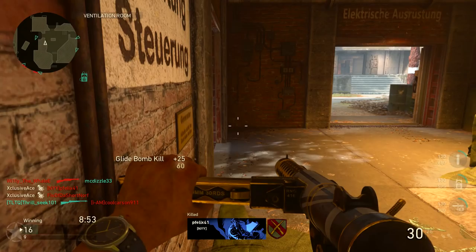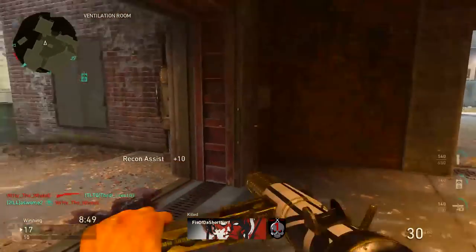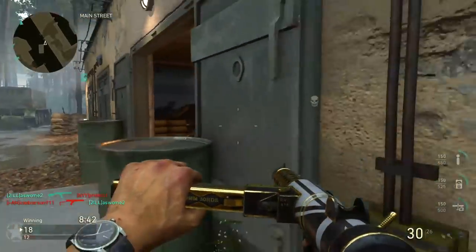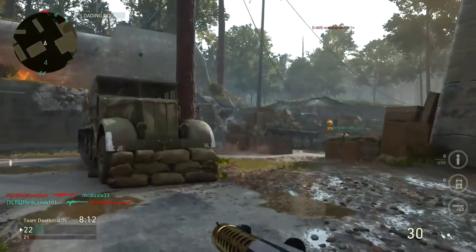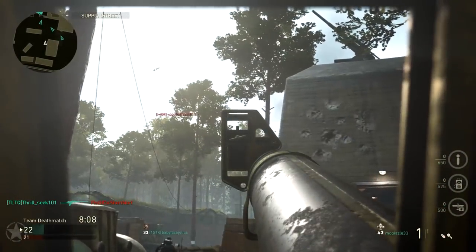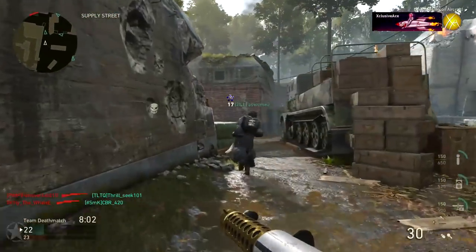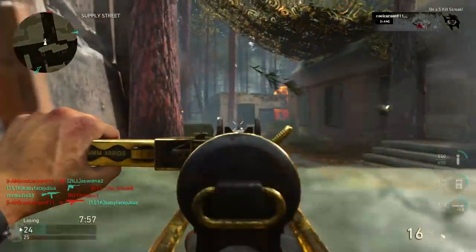As for a few extras: Suppressor can be quite good on this because it does have the best base range in the SMG category, so you maintain a decent amount of range with it. Rapid Fire could also go well with this gun since it has a relatively low fire rate, which will bring your time to kill down. However, keep in mind that the recoil that's already pretty unpredictable will get a little bit more unpredictable with Rapid Fire, so you have to be careful — but some people will really like it.